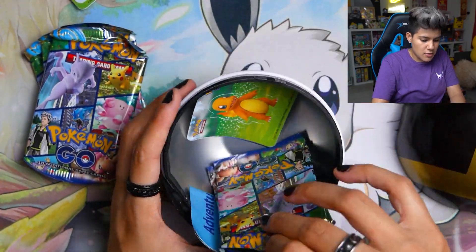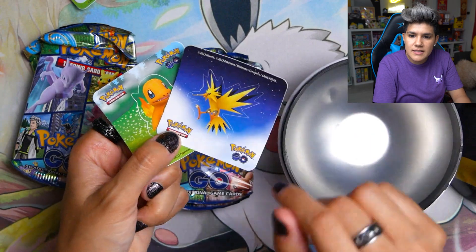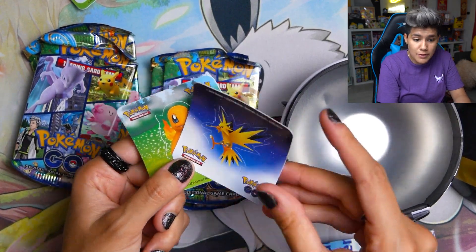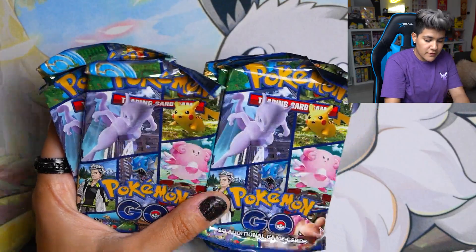We got these three packs, and then checking the Ultra Ball — it is the same two stickers. I don't know if that was pure coincidence or if all of them have Zapdos and Charmander. If you guys have opened one of these, definitely let me know. These look pretty much identical to the previous Pokeball tins — they just have Pokemon Go cards inside. So if you collect the Pokeball tin, the actual outer tin looks pretty much the same as the previous tins.